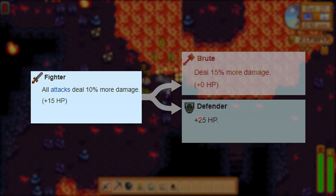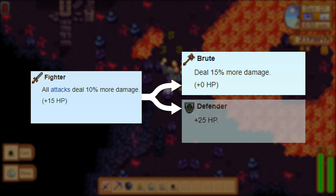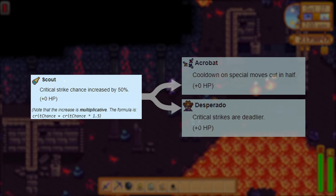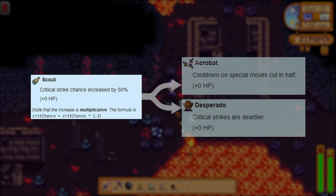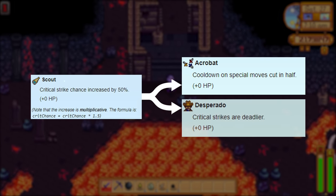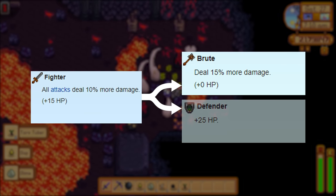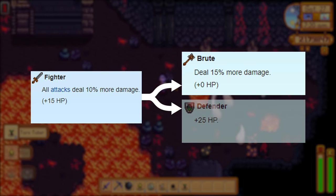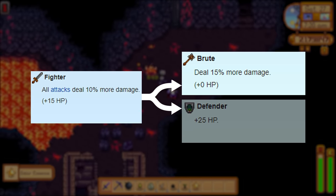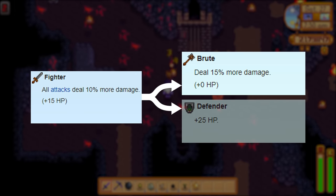With Fighter, all your attacks deal 10% more damage and you get 15 additional health. Brute further increases your damage another 15%, or Defender gives you an additional 25 health. If you choose Scout at level 5, your critical strike chance increases by 50%. From there you can pick Acrobat to halve special attack cooldowns, or Desperado to deal even more damage with critical hits. The choice for combat is pretty cut and dry — go with Fighter and Brute. In this game you'll only ever take a maximum hit of around 40, and without Defender your max health is still 155. You're better off taking the damage bonus from Brute and killing enemies faster, effectively avoiding damage anyway.